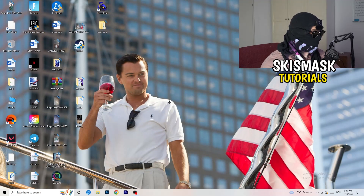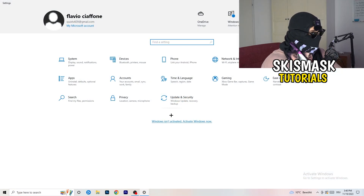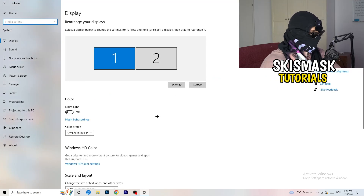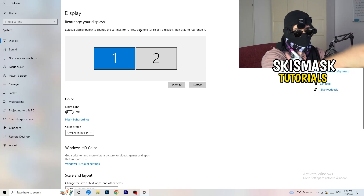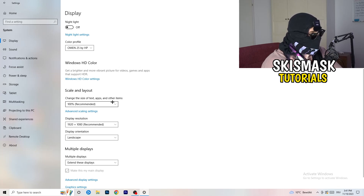Next, navigate to the bottom left corner of your screen, click on the Windows symbol, type in Settings and open that up. Click on System. If you have two monitors, identify your main monitor. Then go down to Scale and Layout and change the size of text, apps, and other items to 100% as recommended.